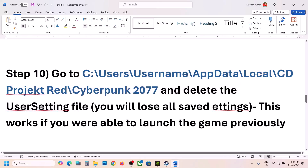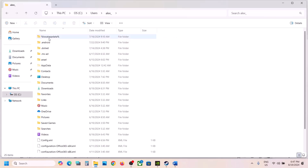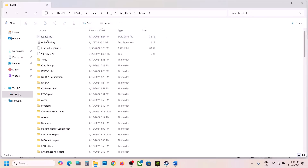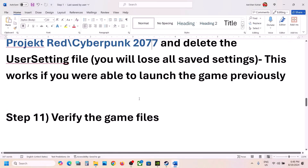The next step is to delete the user settings file — note that doing this will lose all saved settings, so create a backup first if you wish. Go to File Explorer, This PC, C drive, Users, your username folder. If you don't see the AppData folder, click View, Show, and enable Hidden Items. Open AppData, then Local, then the CD Projekt Red folder, then Cyberpunk 2077. Right-click and delete the UserSettings file. Then launch the game and check.